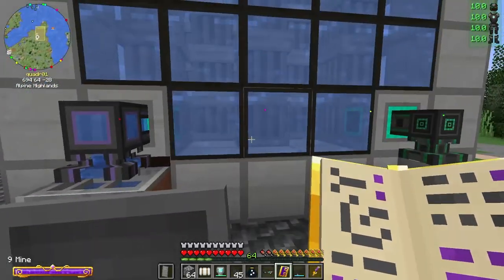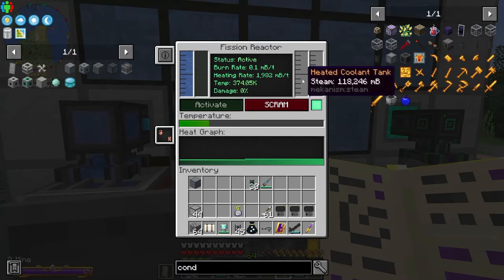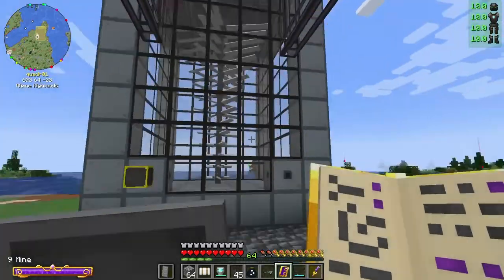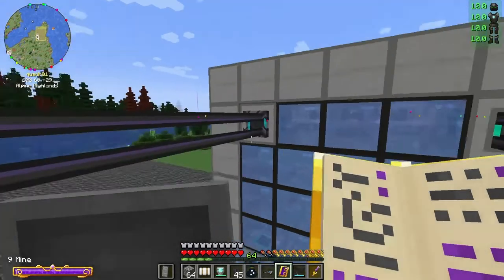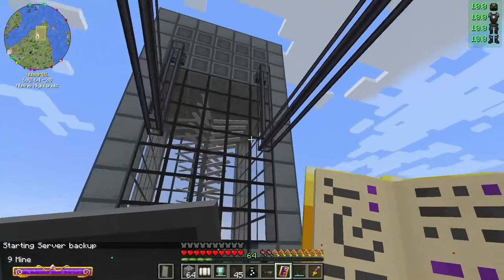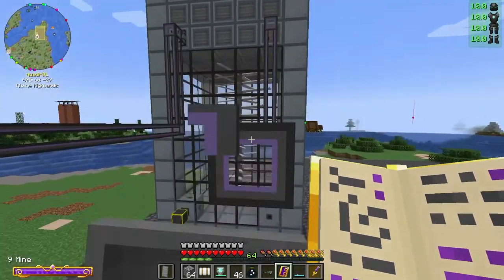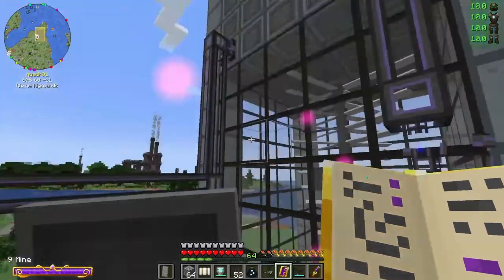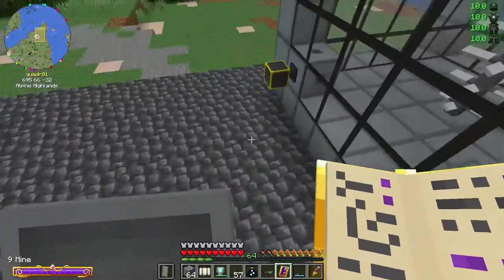I want to turn it on — let's activate it. This is on the lowest burn rate. Here comes the steam — it's actually producing steam now! Steam is a gas, not a fluid, so I need to change this one out. The other one needs to be fluid because that's going to be pumping the water back in.